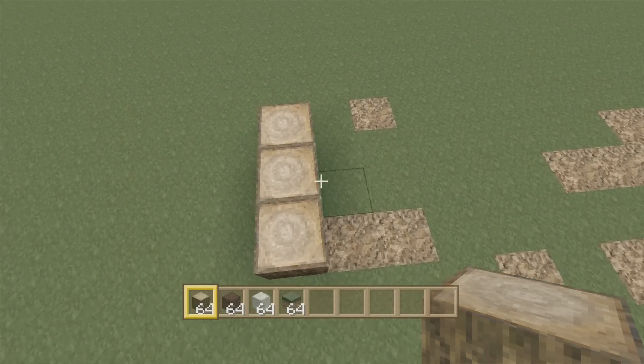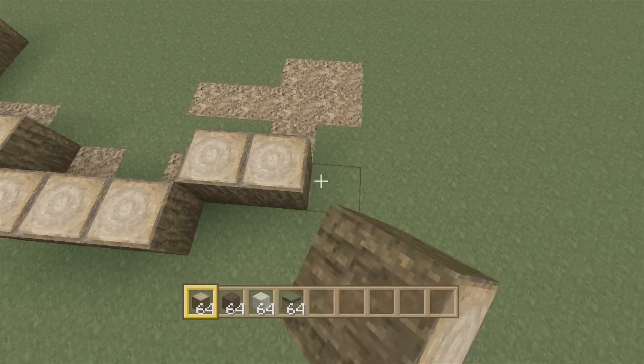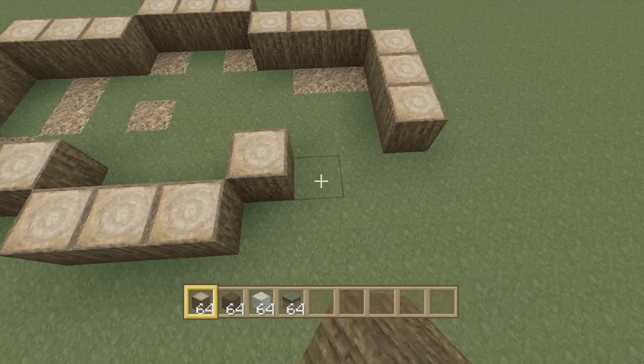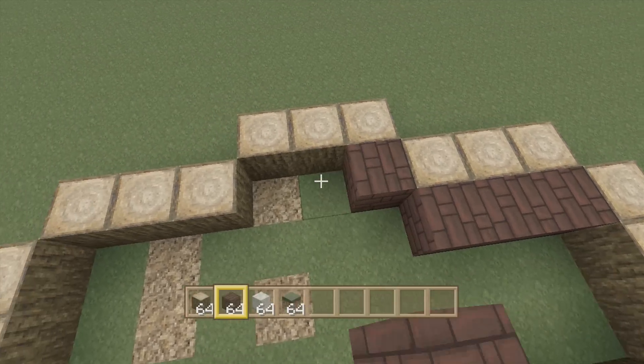But for the table design, you're going to have three wide on every single line of the wall of the table, even though it's just the barrier or the edge of the table, I guess I should say. So place it all like that, and it should end up looking like that. And the nether brick is actually the same way.